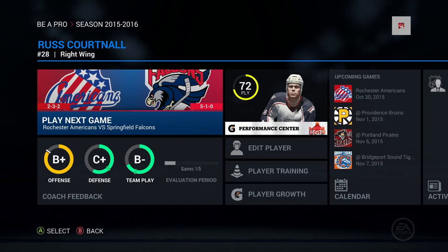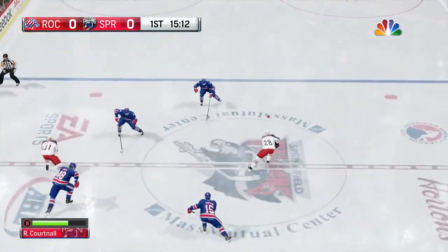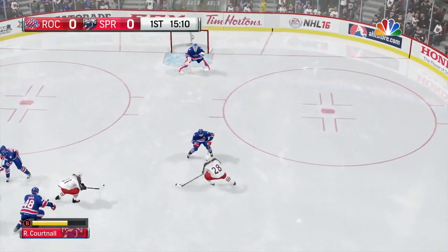Hello and welcome to Sports Gaming Universe channel here on YouTube, and welcome back to the Russ Cortnall Be A Pro series in NHL 16 on the Xbox One. Russ Cortnall had a rough go of it in the last episode — cruising along in the first handful of games for the Arizona Coyotes when the team leader in points got sent down to the minors. He's trying to make the most of it with the Springfield Falcons, and we're jumping into another set of games today taking on the Rochester Americans.